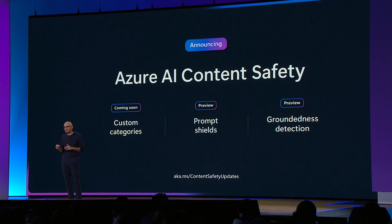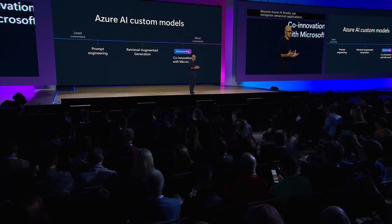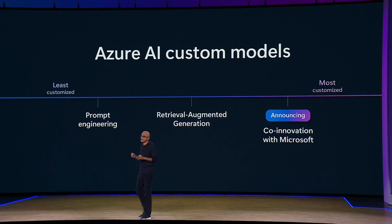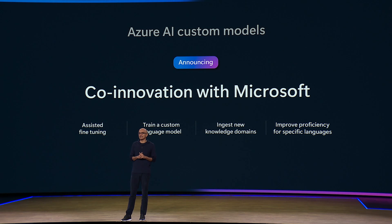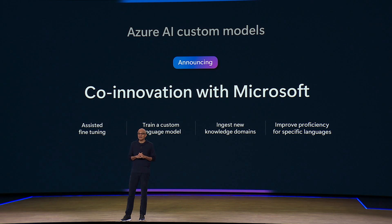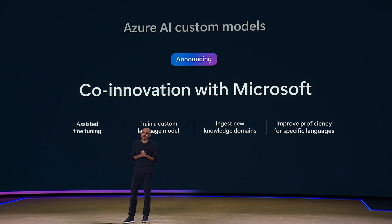Beyond Azure AI Studio, we recognize that there are advanced applications where you need much more customization of these models for very specific use cases. And today I'm really excited to announce that Azure AI Custom Models will be coming, giving you the ability to train a custom model that's unique to your domain, your data, and perhaps proprietary information. The same builders and data scientists who have been working with OpenAI, who brought all the Phi advances to you, will work with all of you to build out these custom models. The output will be domain specific, multi-task and multi-modal, best in class as defined by benchmarks, including perhaps even specific language proficiency that may be required.